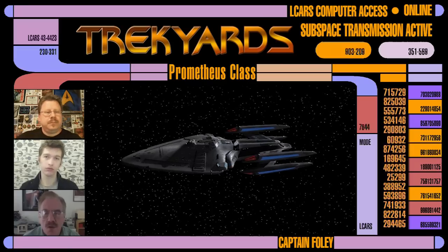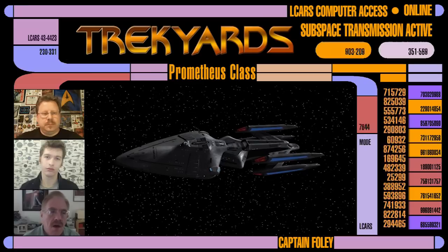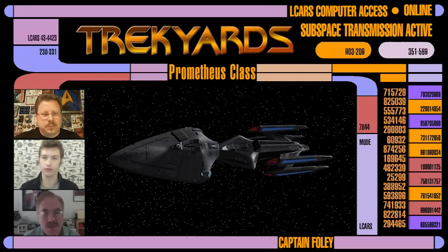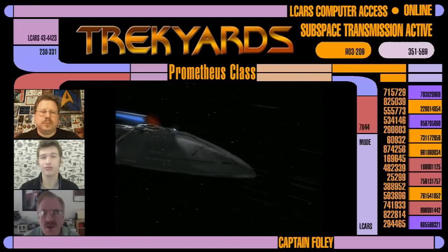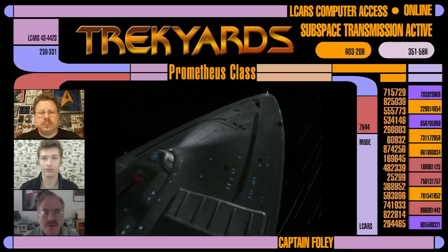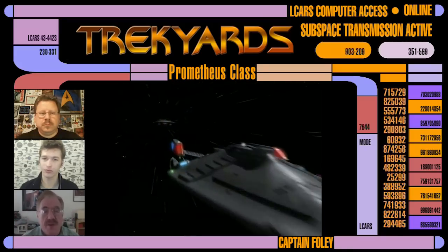Traditionally, engineering hulls have been places where you work, but in a bad situation, everybody goes up to the saucer. With the Enterprise D, the D had its own escape pods in the engineering section. Prometheus, I think, was really a work in progress.